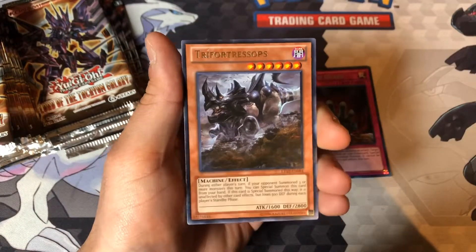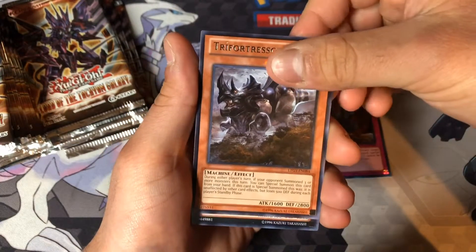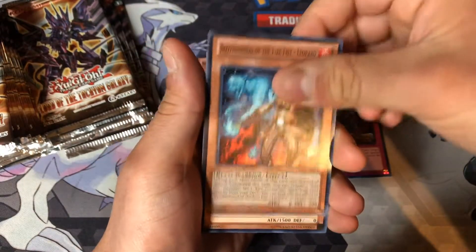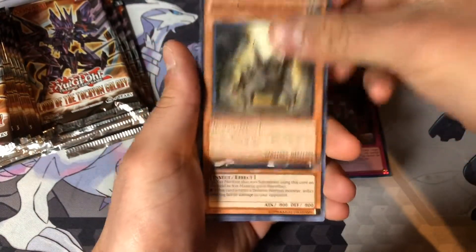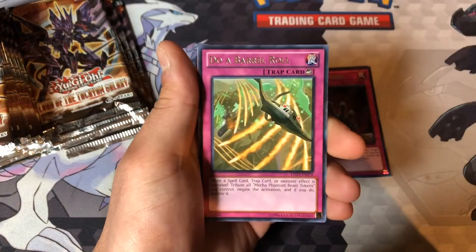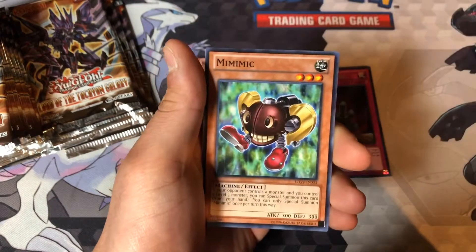Jewels of the Valiant. Trisantra Tops. And then — what a troll! Shark Fortress! Ga-ga-ga Wind. I saw Xyz and I was like, doesn't Draco Sack have like 27 — I don't remember how much attack. It's one of those, I think. It's been a long time. Mind Drain. Battling Boxers.